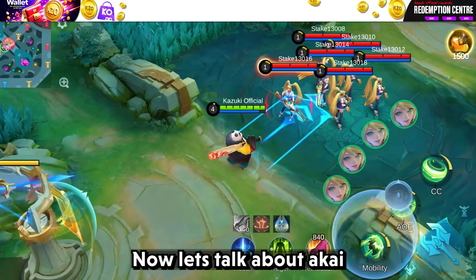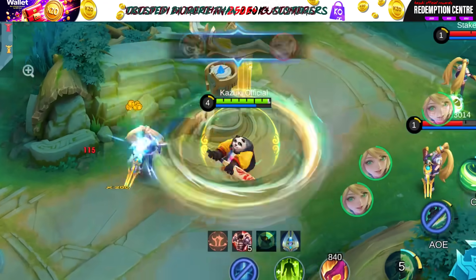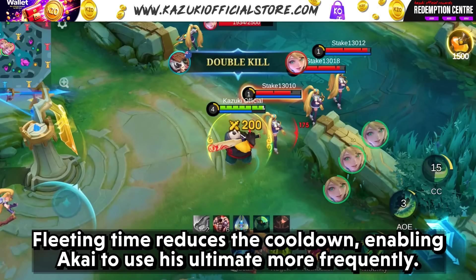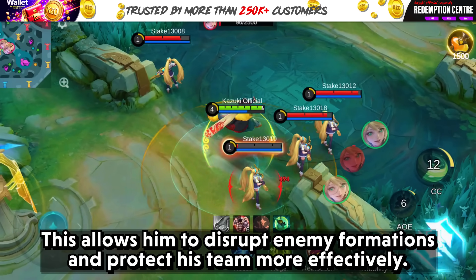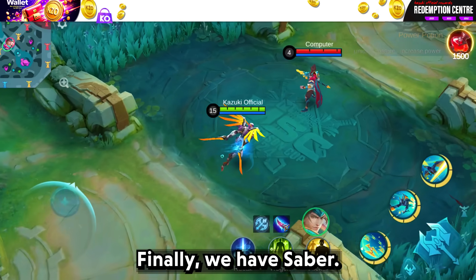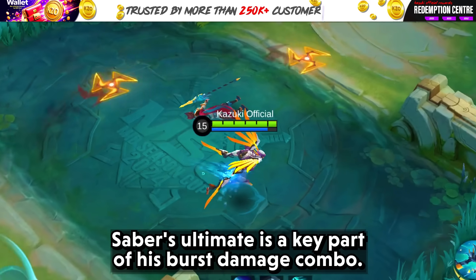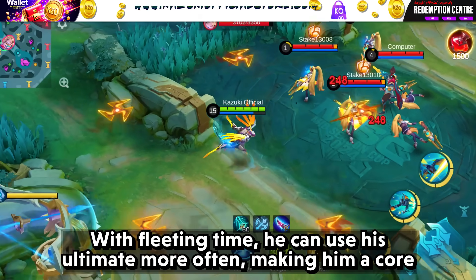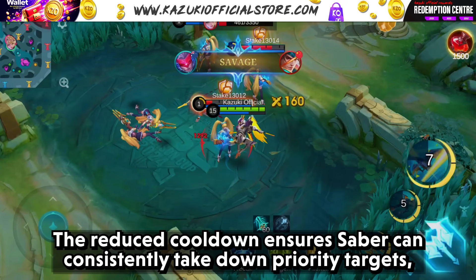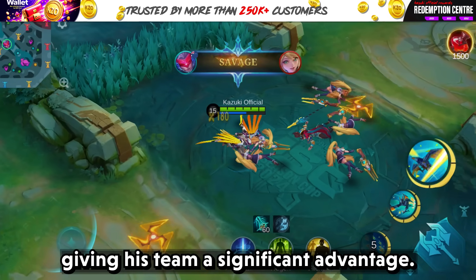Now let's talk about Akai. Akai's ultimate can turn the tide of battle with its crowd control and displacement. Fleeting Time reduces the cooldown, enabling Akai to use his ultimate more frequently, disrupting enemy formations and protecting his team more effectively. Finally, we have Saber. Saber's ultimate is a key part of his burst damage combo. With Fleeting Time, he can use his ultimate more often, making him a constant threat to squishy targets. The reduced cooldown ensures Saber can consistently take down priority targets, giving his team a significant advantage.